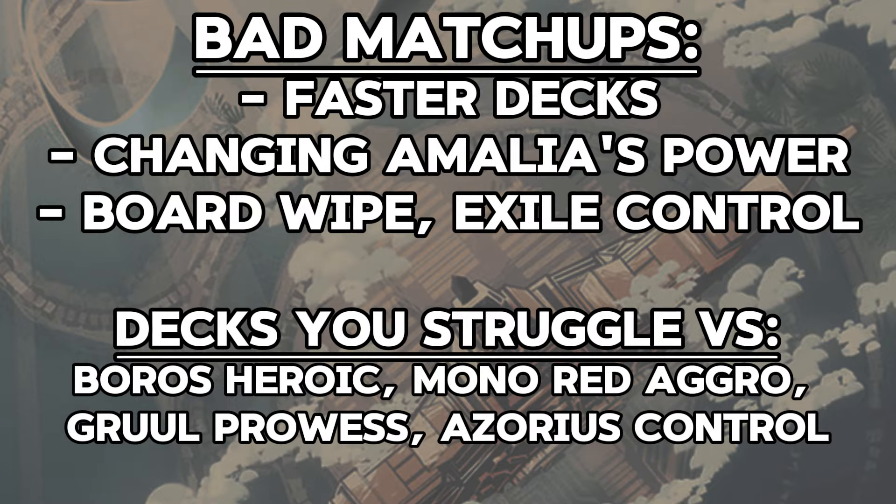Decks that can interact with the Amalia deck are going to be a little bit harder to beat consistently, but they aren't unwinnable matchups. Due to the redundancy in our deck, removing our threats once or even twice is sometimes not enough to stop us. Decks that are faster than we are at applying a clock to our life total can be an issue because we sometimes have to mulligan to lower card total hands. These decks have adapted ways to break our Amalia combo by giving her extra power and forcing a drawn game and a redo. Decks like Mono Red Aggro, Gruul Prowess, and Boros Heroic can force rematches until we end up with a slower hand than theirs. Azorius Control is one of our worst matchups because it can contain our game plan, prevent us from ever establishing a board, and slowly grind us to dust with powerful planeswalkers — most of their spells exiling our stuff makes our redundancy a dud.